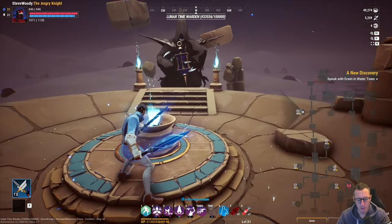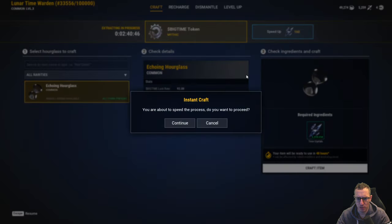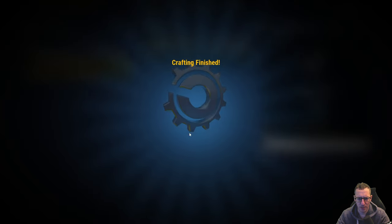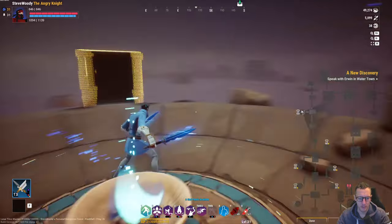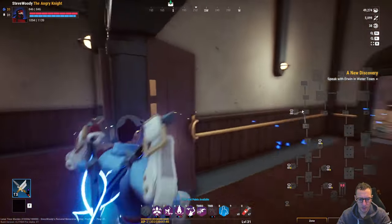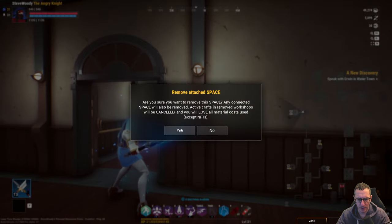We're going to come into here. Now if I remove this room without collecting this, I will lose it. I'm going to speed this up - it's going to cost me 160 crystals. Alright, that's going to give me that Big Time instantly. There we go, I've got that Big Time, so now I'm going to come out of here and close this down. Okay, that's now done.